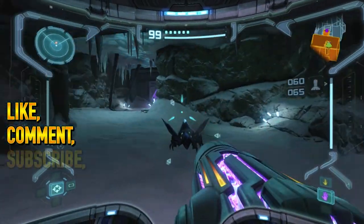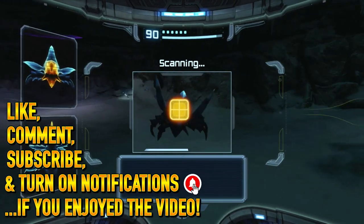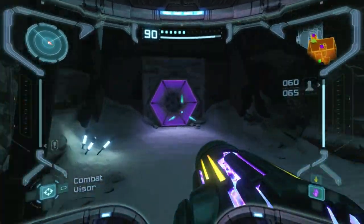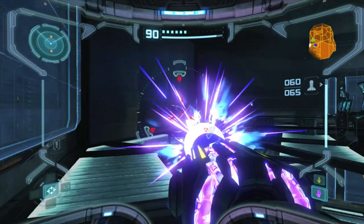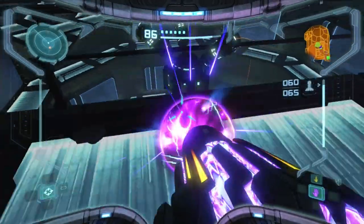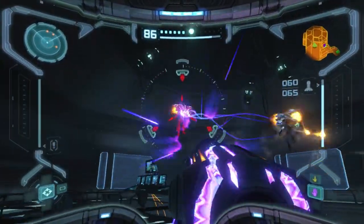Welcome back to more Metroid Prime Remastered. In the last episode we were here in this space pirate research station. These are some new enemies — ice beetles — which I'm just going to leave alone because they're not a threat at all. These, however, are a threat so you want to deal with these very quickly. We've also got some flying pirates as well here.